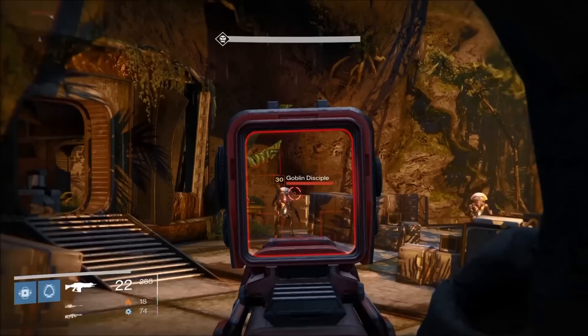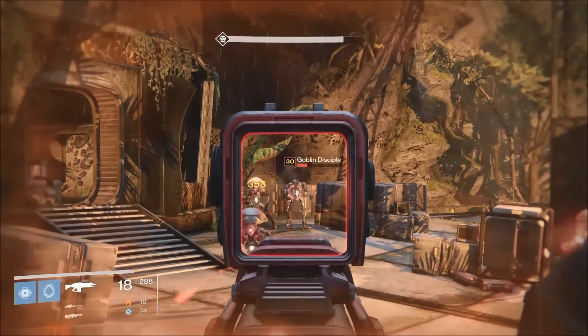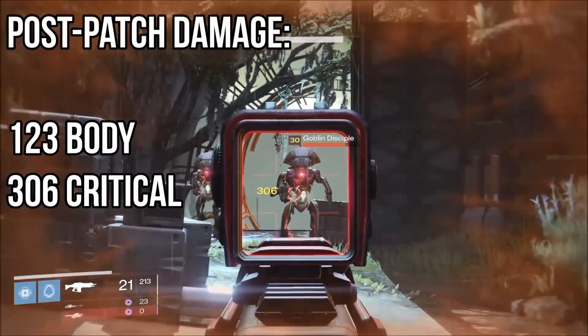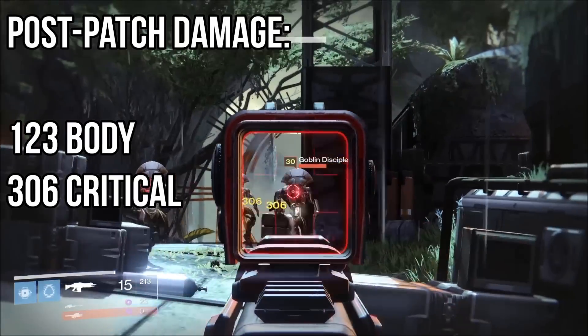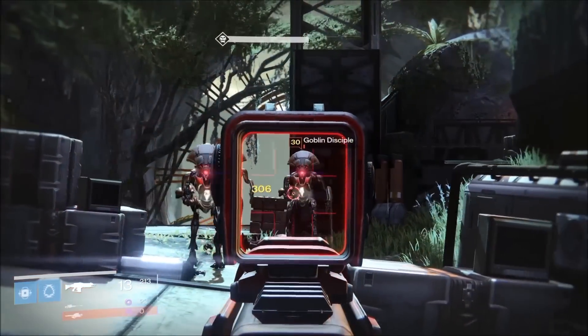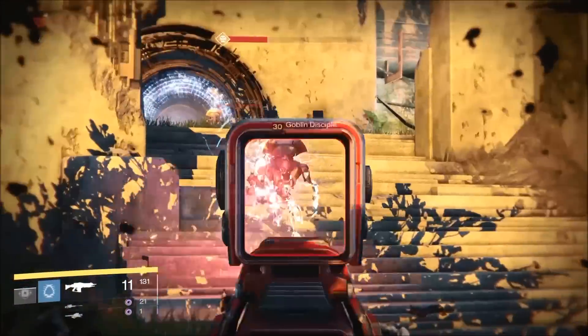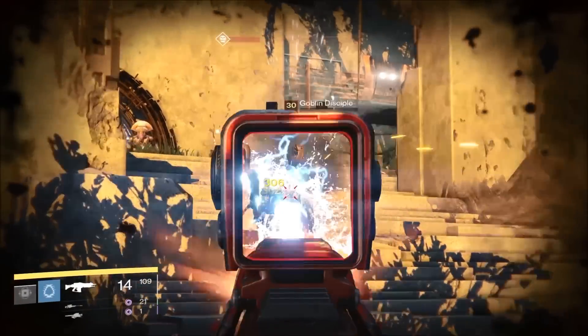Let's talk some numbers. At 331 damage, pre-patch Vanquisher VIII body shots scored 142 and criticals 353. Post-patch 1.1.1, body shots scored 123 and criticals 306. That's a significant reduction of 13.3%. Bungie stated it was going to be an average of 2.5% for auto rifles depending on impact and rate of fire. Unfortunately, 13% is a drastic drop.